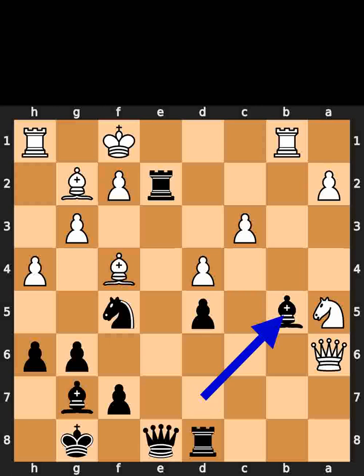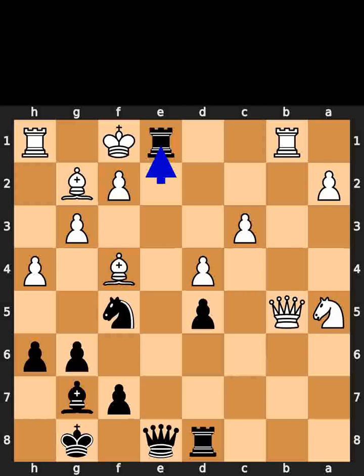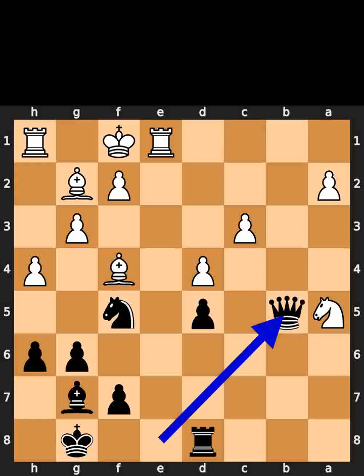Black plays bishop to b5. White takes the bishop on b5 using the queen. Black plays rook to e1, check. White takes the rook on e1 using the rook. Black takes the queen on b5 using the queen, with check.